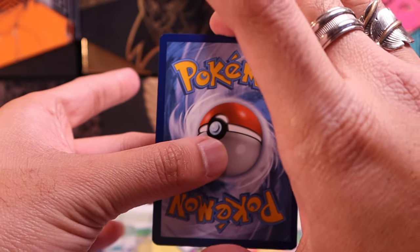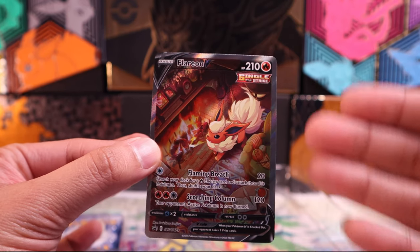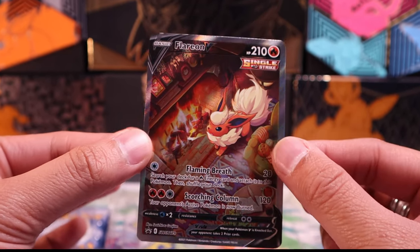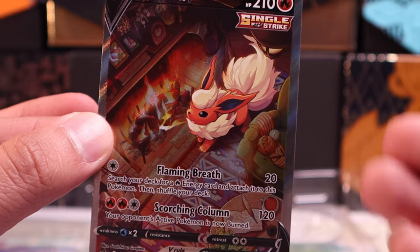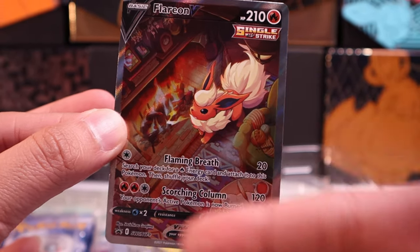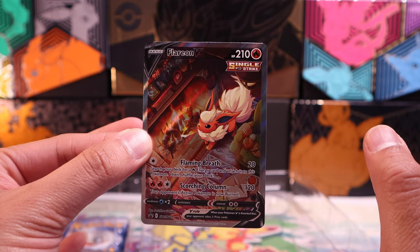It's going into a sleeve, into a binder at some point. How can you not want to get the entire set of Eeveelution alternate art cards from Evolving Skies? These arts are just absolutely gorgeous. And that's why I'm really taken by these promos over the other ones for the most part, because it makes me want to hunt down the rest of them. So getting these as promos — you guys have suckered me into hunting down more cards.